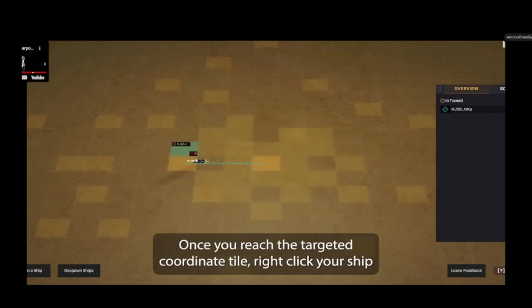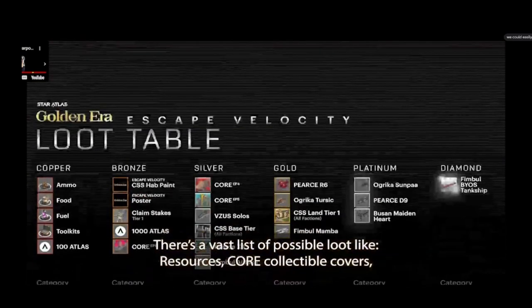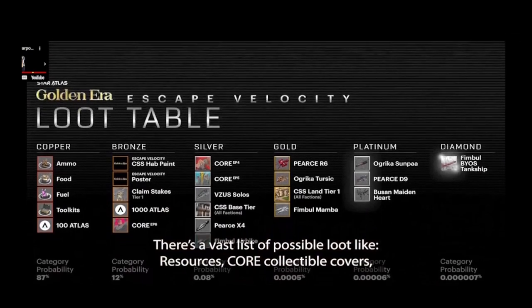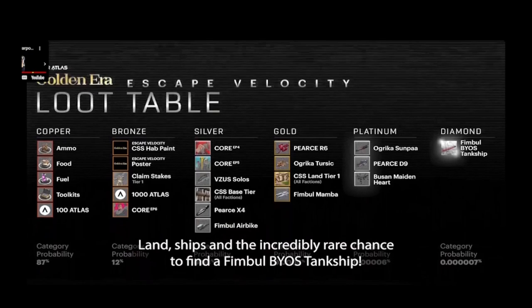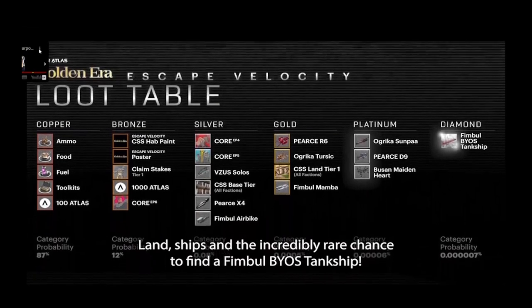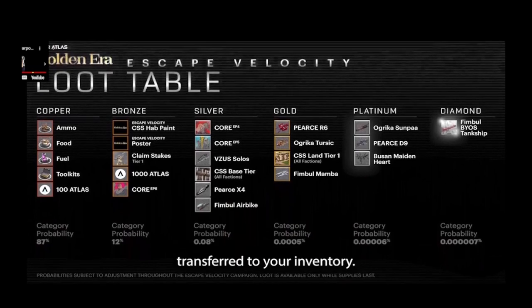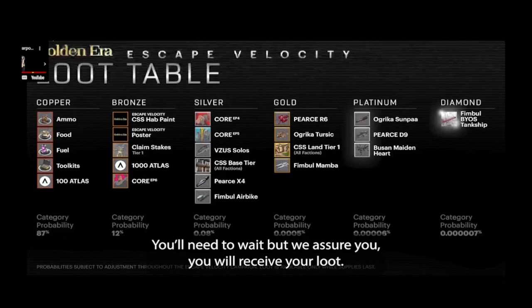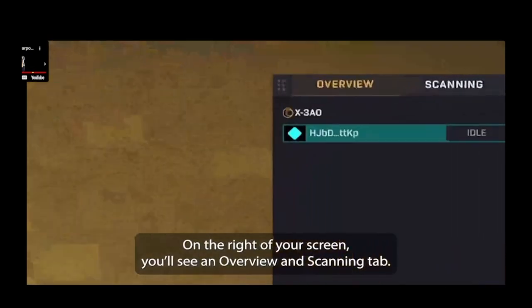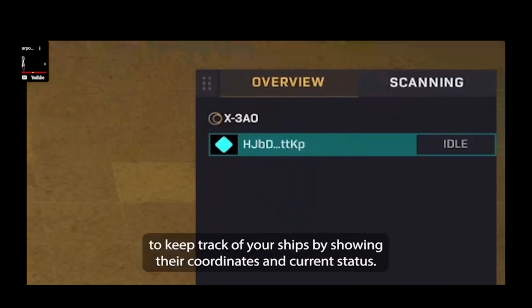Once you reach the targeted coordinate tile, right-click your ship again and select the scan option to scan the area for loot. There's a vast list of possible loot like resources, core collectibles, covers, land ships, and the incredibly rare chance to find a Thimble BYOS tank ship. It's also important to note that loot won't be instantly transferred to your inventory — you'll need to wait, but you will receive your loot. On the right of your screen, you'll see an Overview and Scanning tab.